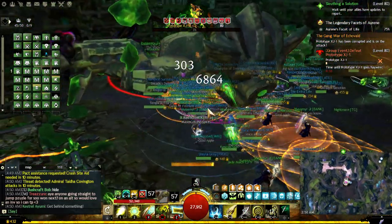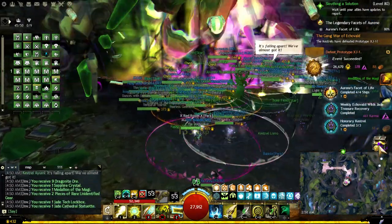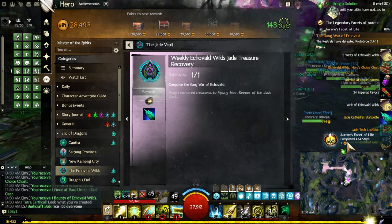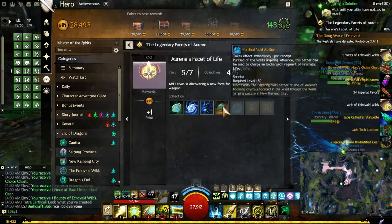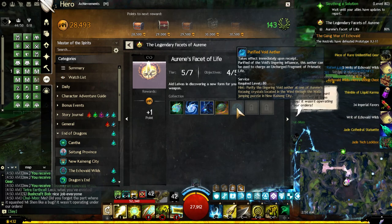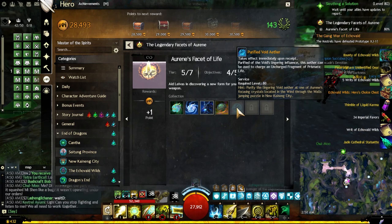Once that is done, move to the next step. As always, there is a jumping puzzle — this time it's in Kaining City, old Kaining, in the top northeast of the map. It's called Wind Through Walls and it is quite difficult in my opinion.